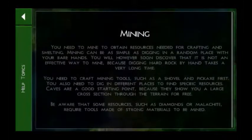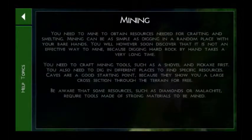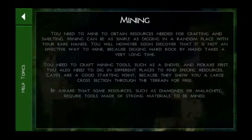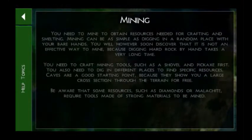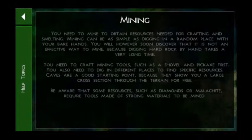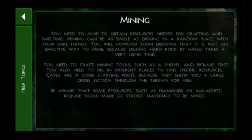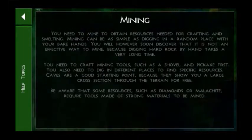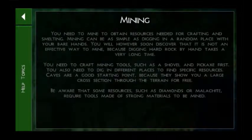There are no tools for locating ore from above the ground, so it's all guesswork. However, if you find an ore of something, you will usually find more of that ore around that same place. So if you find one copper, you should try digging around it and you will likely find more copper or any other ore you are searching for.